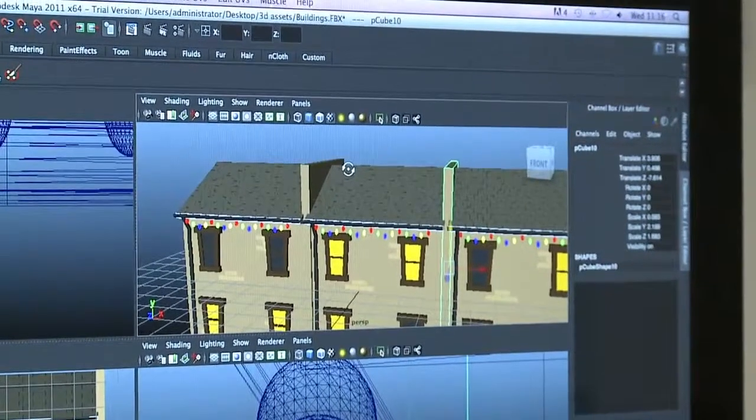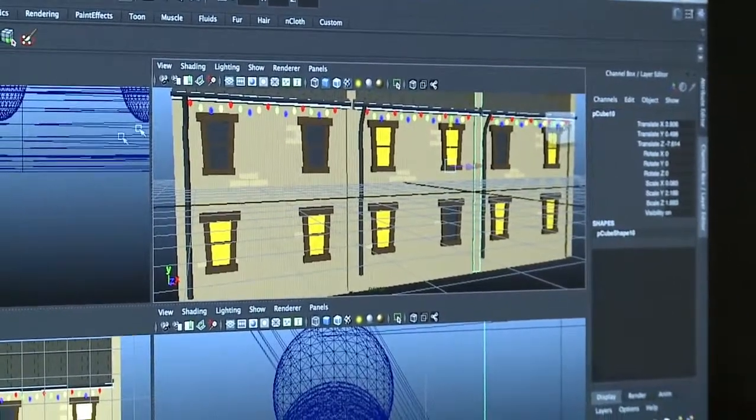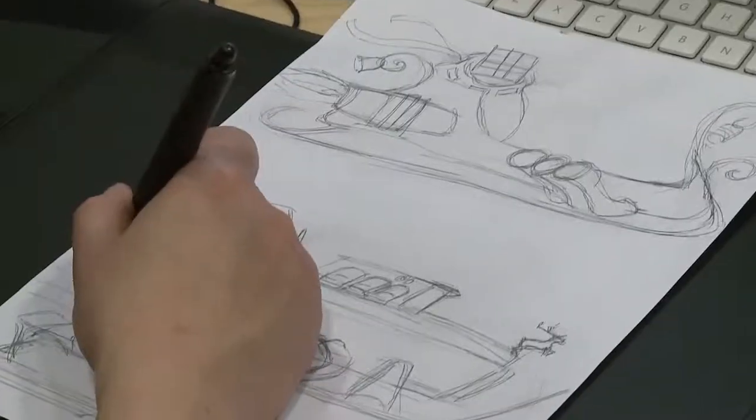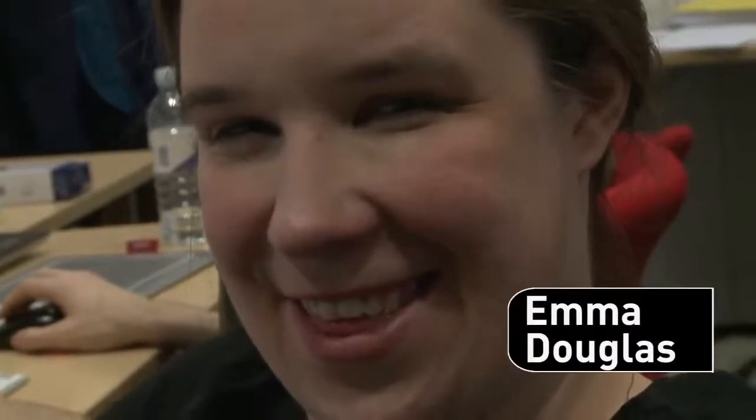Just generating some assets at the moment. Basically the brief is that Santa is late and he's got to deliver his presents on time, and you have to drop them down the chimney as you fly over. We've divided it up so I've got people and Santa and presents and bits, and then Dave's got all the buildings. It's very much a case of we've got a lot of work if we want to make more than one level, so we need to be well ahead.